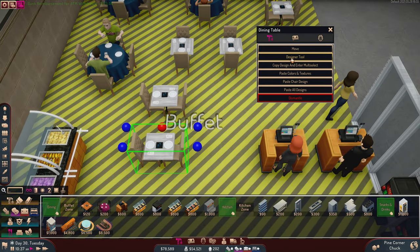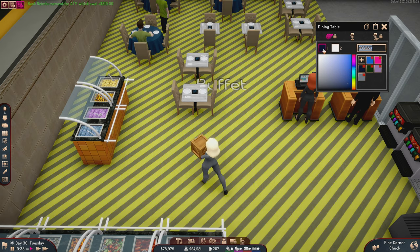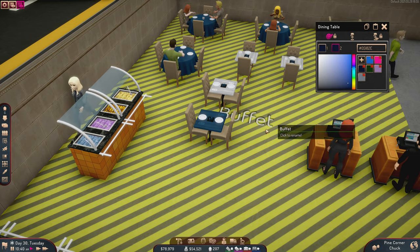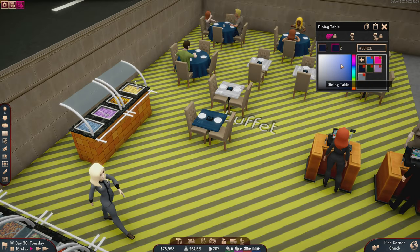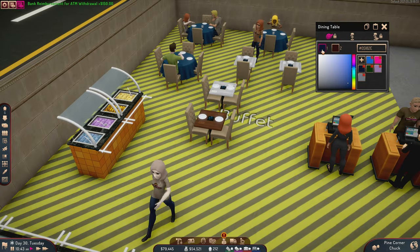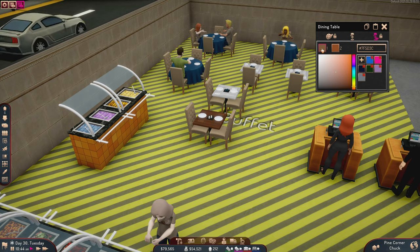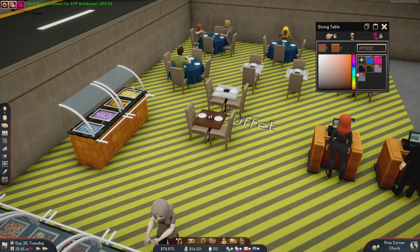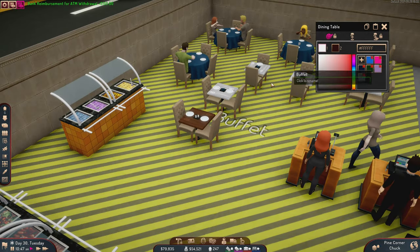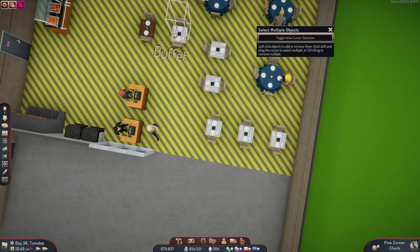Let's go into the designer tool and do it the other way. These are just wood tables — there's no tablecloth on these, so they shouldn't be this color. They should be a natural wood tone. The salt shaker should be white, and we can make the chairs the blue color, consistent with all the other chairs. All right, I like this one. We'll copy this design and spread it to the other tables.